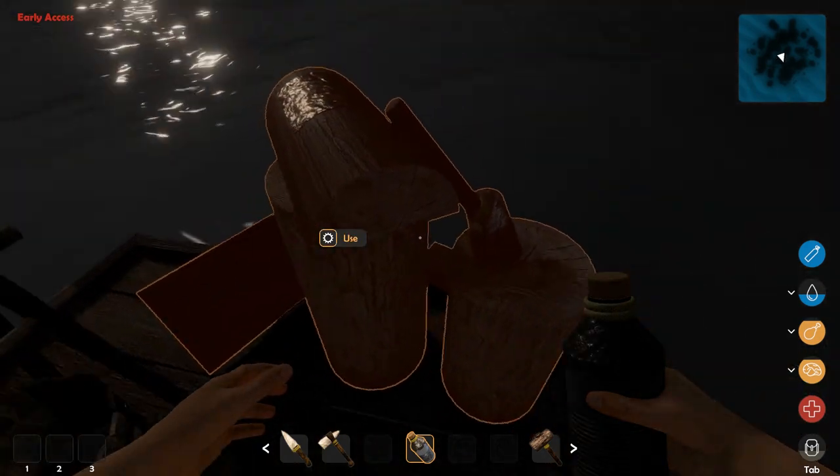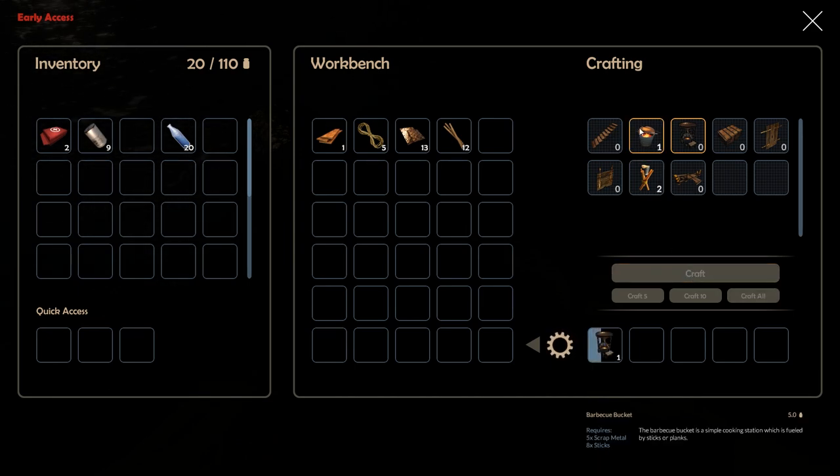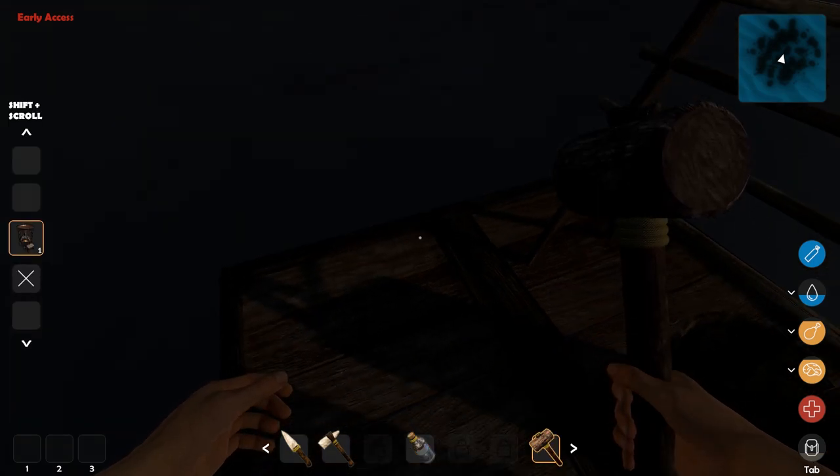Let me go ahead and craft the water distiller. I can actually make the barbecue bucket right now too — that'd be good for food — but I don't need it yet. Next video we're going to make a beeline for the docks. Let's go ahead and put the distiller down.